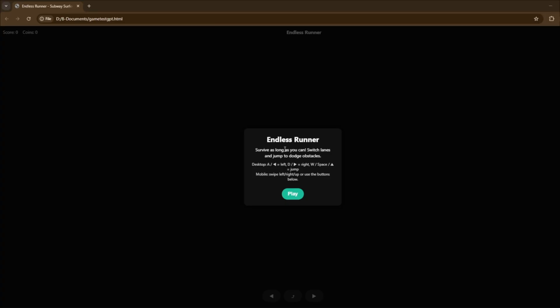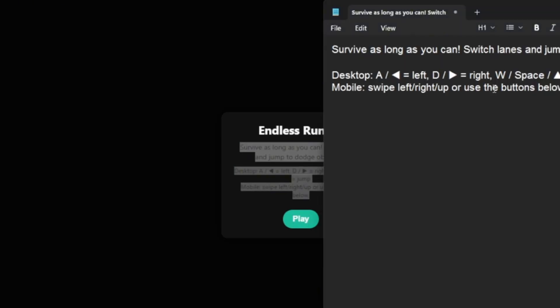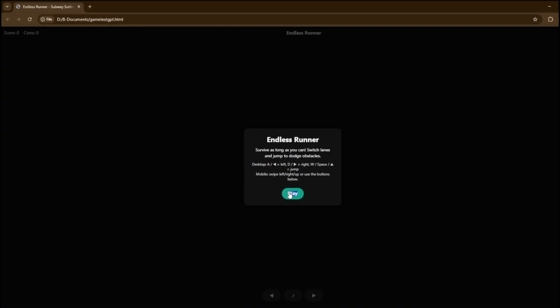This is actually very, very good. Let's take a look at the instructions: survive as long as you can, switch lanes, jump to dodge obstacles. Press A to go left, D to go right, W or Space to jump. There's a score and coins here — I can click Play. But it does not seem to be working no matter how many times I click on it.